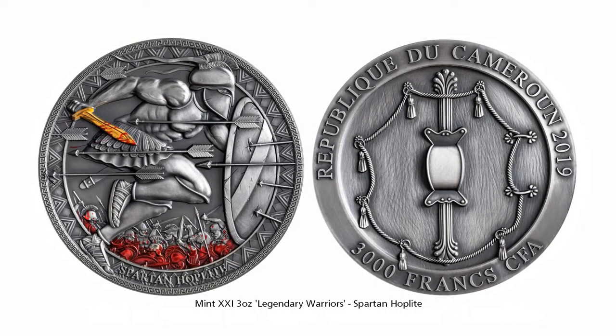This coin shows the Spartan hoplites, who were citizen soldiers of Sparta usually armed with spears and shields. They were masters of the phalanx formation. In this coin we see a Spartan hoplite with his shield running towards danger, arrows flying past him, and behind him you can see other soldiers and dead bodies all covered in blood. In fact, his sword has a bit of blood on it as well.